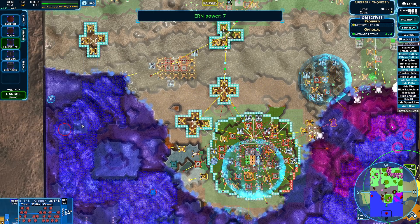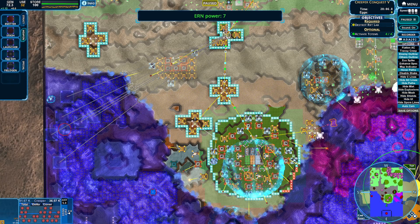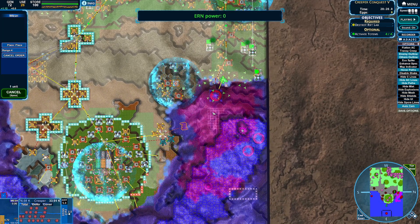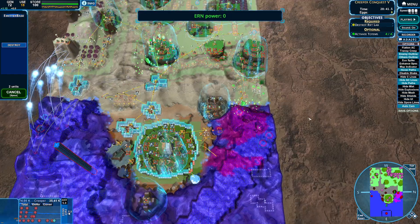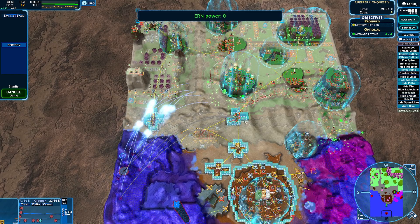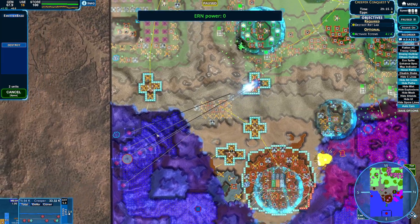Grab some crimson — let's toss a field gen down and say move your butt, crimson. Nothing matters anymore — the creep is coming, oh boy is the creep coming. This will also get us two more power, which is huge. We just want it to be on our side. The creep has made it to the top — that's going to actually activate a crimson crystal of its own, which is even better. Just free crimson. The creep just pouring out, taking out the map. And this mesh can just keep going.